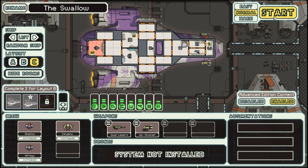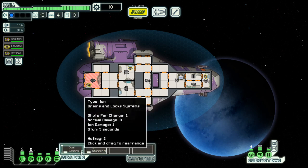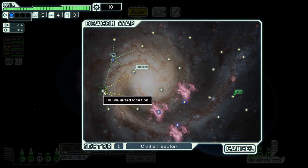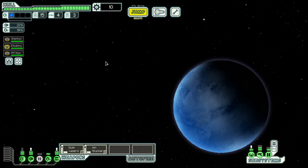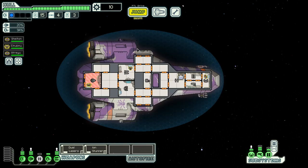Hello boys and girls, my name is Otzestir and welcome back to season 32 of my FTL series. We are in the Crystal Cruiser layout C, last tier. We have not yet managed to finish all the B-tier ships — one is missing — but we will get there eventually.